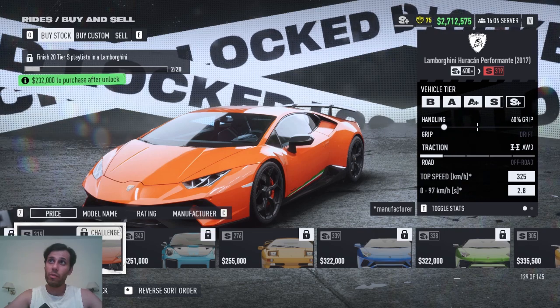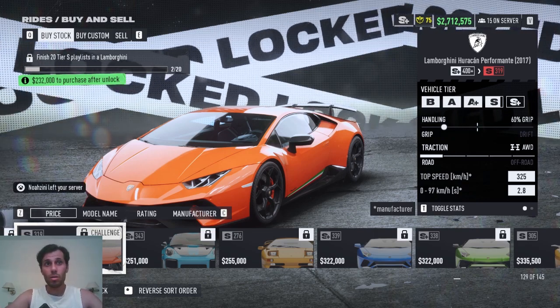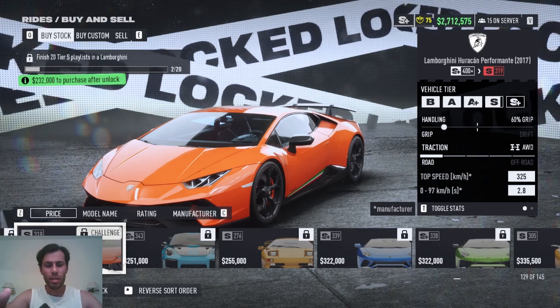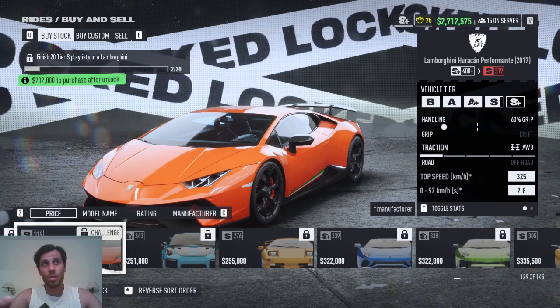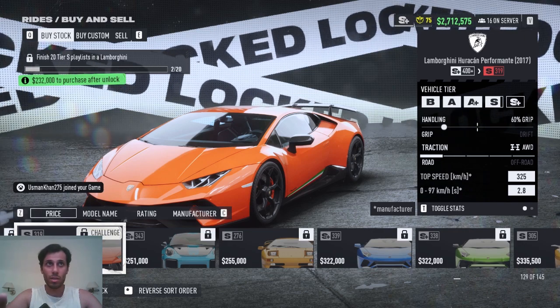For the Lamborghini Huracán Performante 2017 — one of the most important Lamborghinis and arguably better than the STO on some points — you can unlock it by finishing 20 Tier S playlists in a Lamborghini.